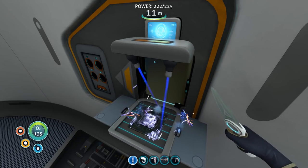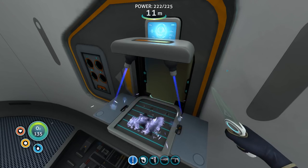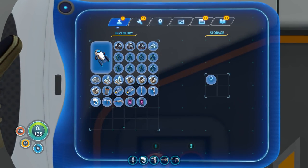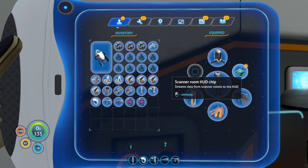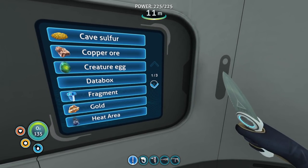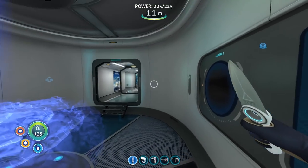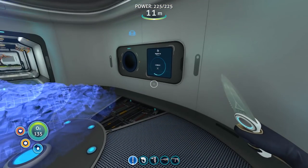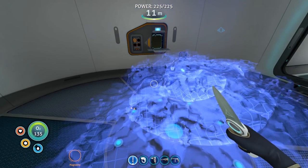Let's put the speed upgrade in and install the HUD chip. Now if I select what I want to scan — magnetite would be good. It's taking power from our base, but with three solar panels it's not much of an issue — they're recharging faster at least during daytime. 46% with the speed upgrade — not sure how long it will take to find any in range.